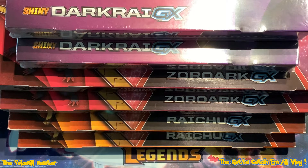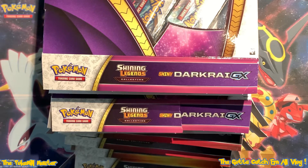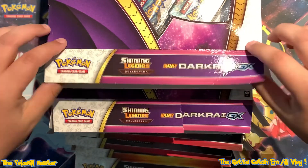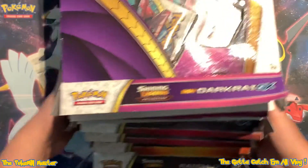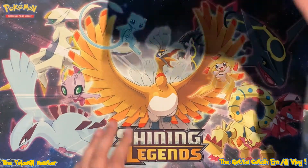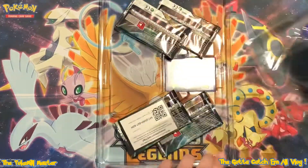I'm going to crack open all six of these boxes off camera to save a little bit of time and then I'll be right back with you. Alright guys, we are back. It took a little bit longer than I thought. These Shiny Darkrai GX boxes from Walmart are wrapped in plastic too so I had to tear those apart. We got them all open - I think we're going to do the two Shiny Darkrai GX boxes first. Good luck to us.